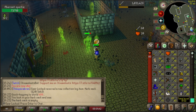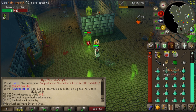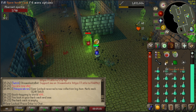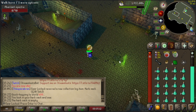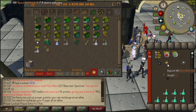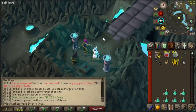We're here at the aberrant specters. Look at this inventory — we got prayer potions, a holy wrench, and the mystifying, fantastical herb sack. I'm gonna stick so many grimy herbs in there it won't know what to do with them. This is my first herb sack by the way — I've never had one before. I just deposited it for the first time and oh my goodness, that felt so good. Look at all these herbs that need to be cleaned!